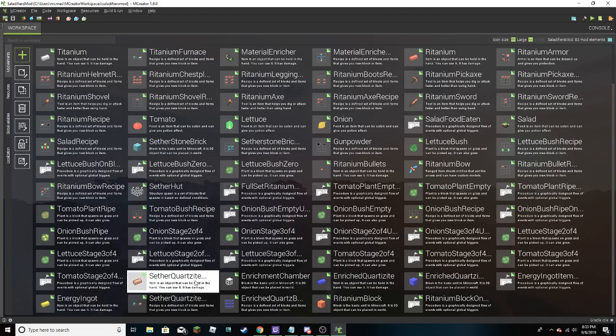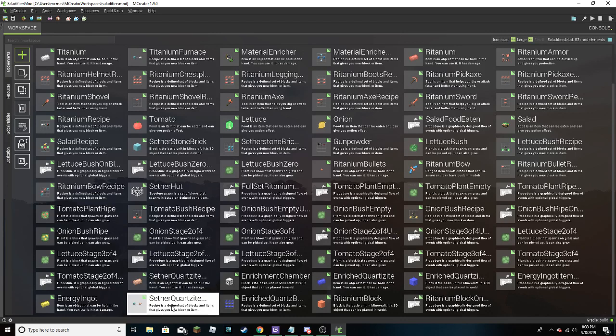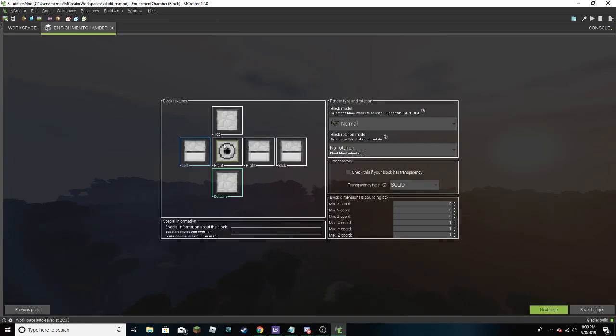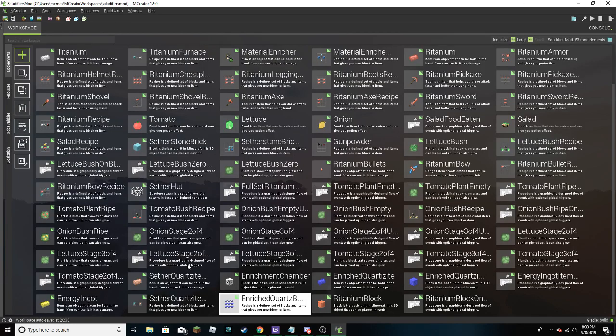All the plants are good. Sether Quartzite - you get it from smelting the Setherrack, and then you get Enriched Quartzite. I gave the Enriched Quartzite Block a recipe because my thought was: we'll use the Sether Quartzite in the Enrichment Chamber to get Enriched Quartzite, then we can use that to make a block. When we enrich the Quartzite Block in the Enrichment Chamber, we get energy, which we can use for more stuff, and we'll add another dimension later on that gets more energy.